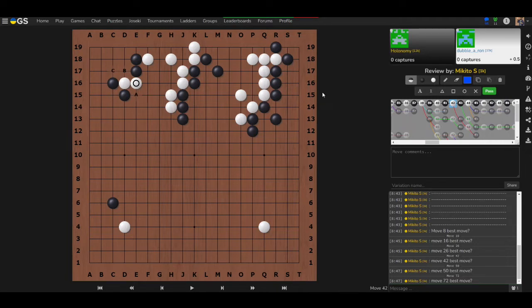Next question for Terry: black played here, white is trying to cut through — what is the best move for black? Terry thinks C, because blocking at A doesn't help much and blocking at B leaves more cutting points.